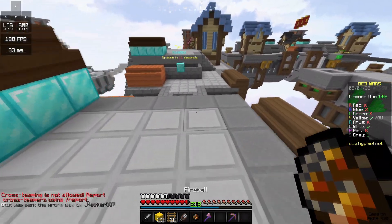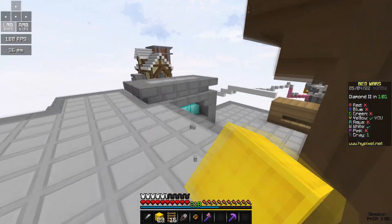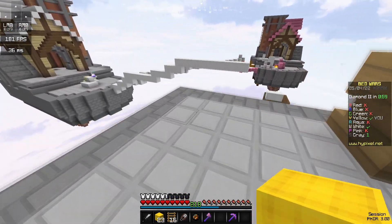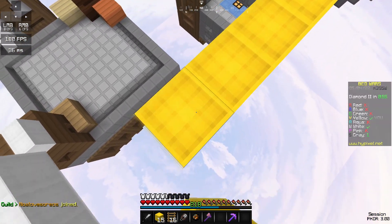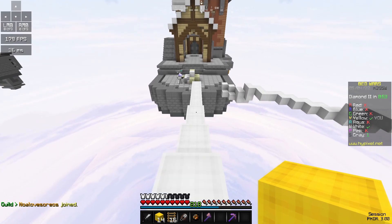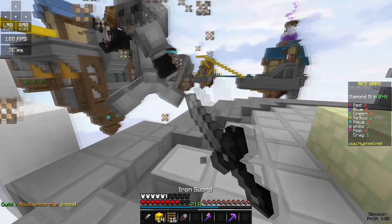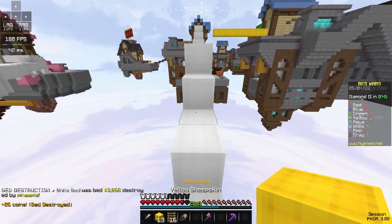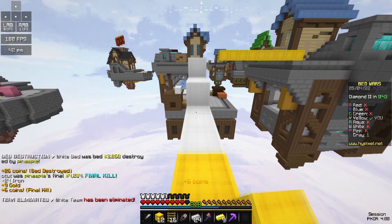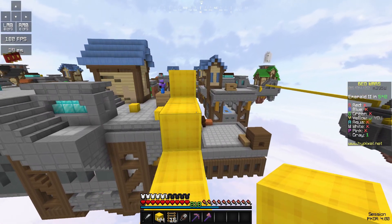I'm gonna go get white's bed — white seems pretty good at the game. I'm not too worried about gray, to be honest. They've been getting diamond armor right away and stuff — not usually the activity of a good player, although getting diamond armor doesn't mean you're bad or anything. I want your bed and your final. There we go. Now all I have to do is final kill gray — don't pearl on me, please don't pearl on me.